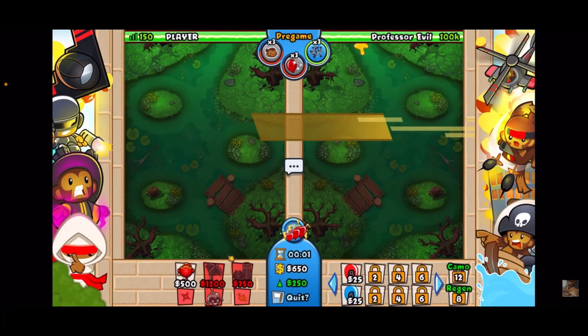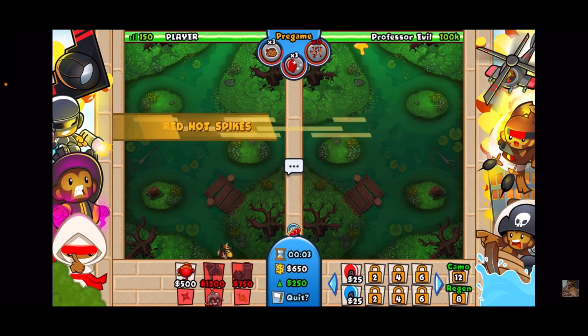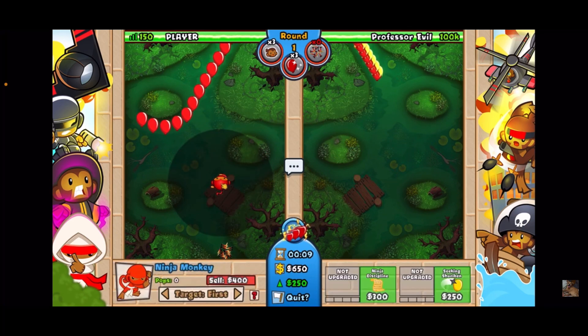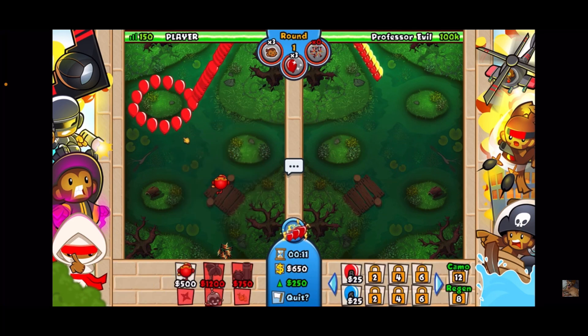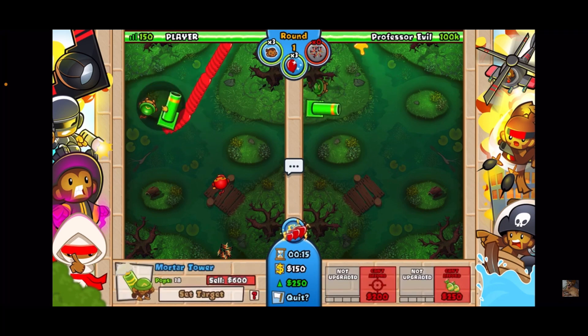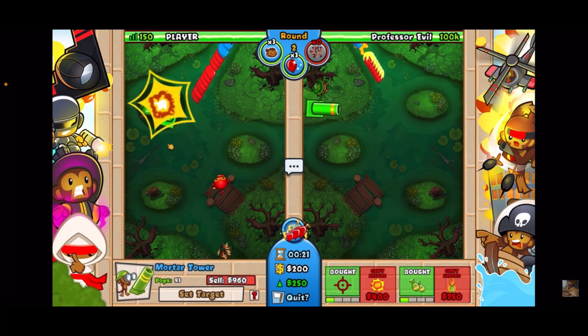The first thing that's important here: get all your spikes in the back, and believe it or not, we are not going to be farming at all — not a single farm. We're getting a zero-zero ninja there. Now get your mortar down, targeted right here on this circle — rapid reload — and we're going to get the better increased accuracy.